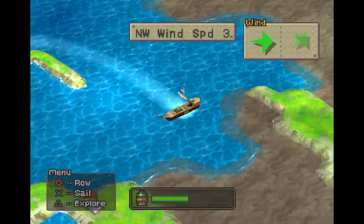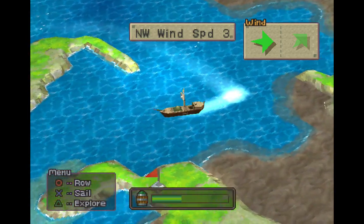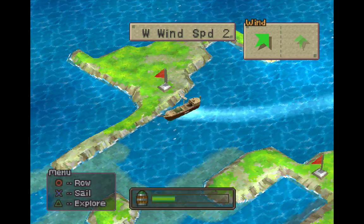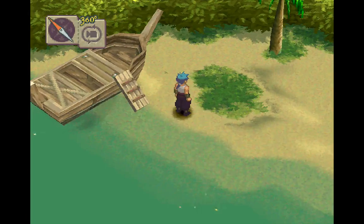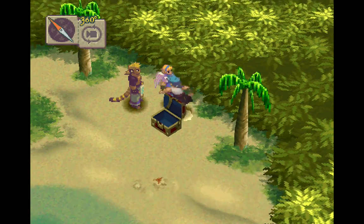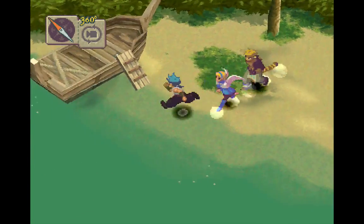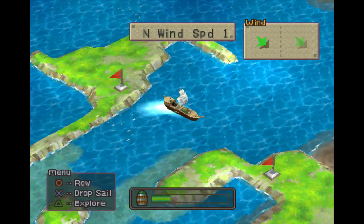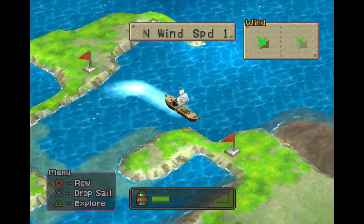Stop! Okay, so let's loop around because I'm going to stop off at this red flag right here. Let's explore here. And if we open this chest — manly clothes, very nice. Well, that's not really what I'm looking for, but that'll work. It looks like there's something over there, so let's head over there. And I got lucky with the wind.